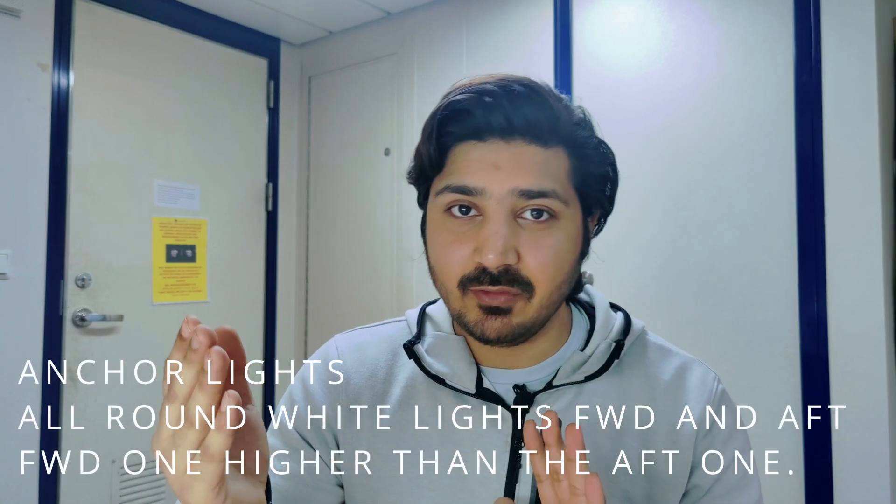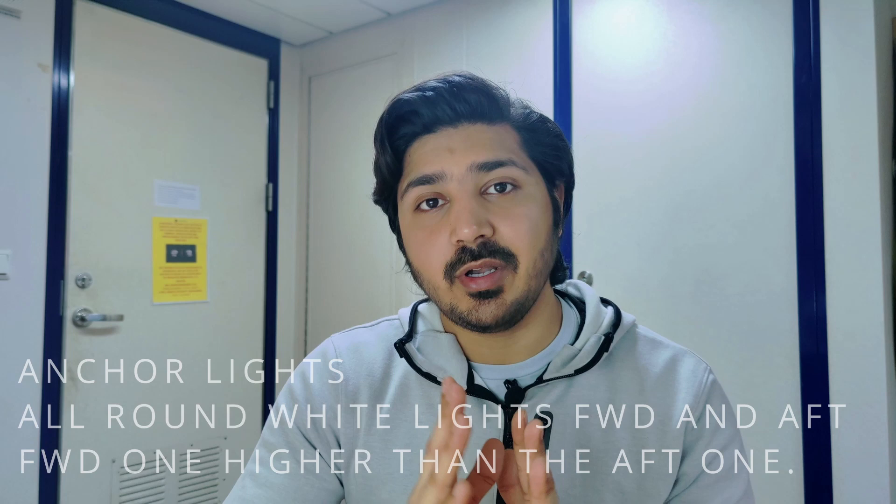For the RAM vessel at anchor, Rule 30 gives the anchor lights: two all-round white lights — one forward and one aft, with the forward one higher than the after one. Additionally, the RAM vessel must also show the RAM lights: red, white, and red. So whatever anchor lights are prescribed in Rule 30, the RAM vessel at anchor must additionally display the RAM vessel lights.